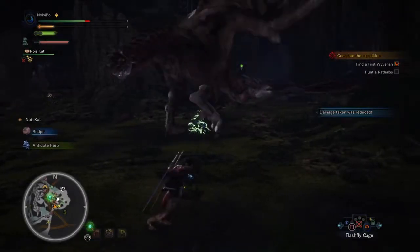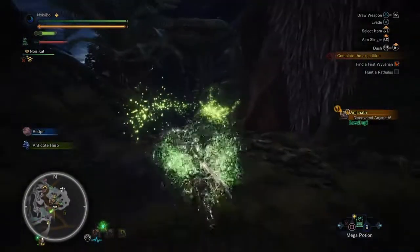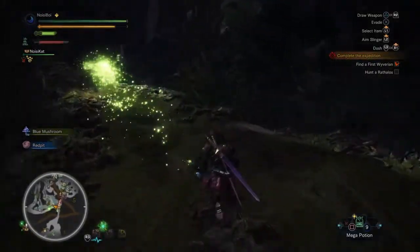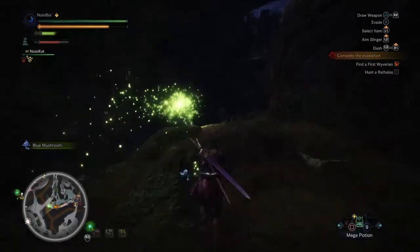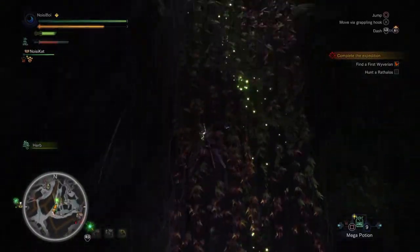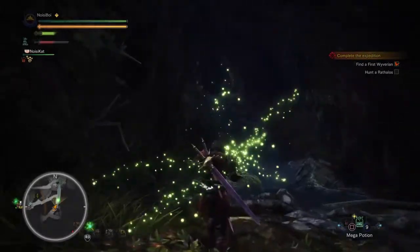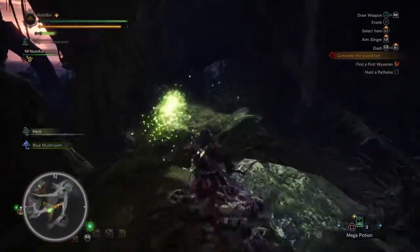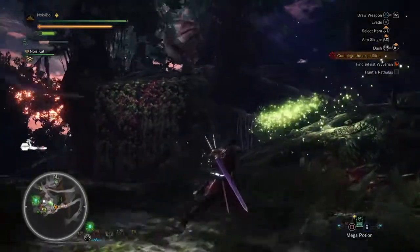Man we whipped his ass in that little encounter. Oh shit - Anjanath. Run away now - I'm not staying man. I'm actually finding battling a Rathalos is easier than a Diablos. I think it's only because with the Rathalos I've got the flash flies and flash cages so I can actually use it to bring them to the ground. Whereas with the Diablos I can only use the Screamopods. I'm not quite sure right now but I will eventually find out how to get the Diablos out of the ground.